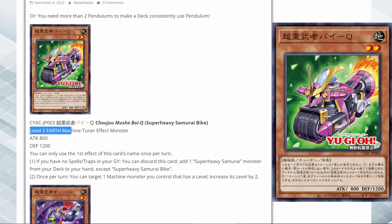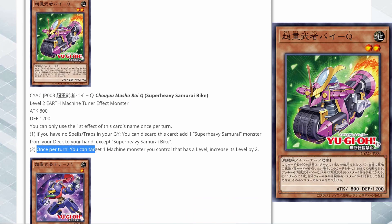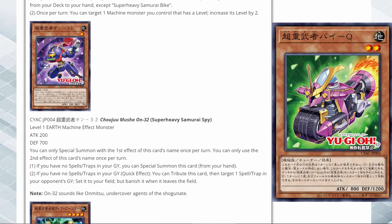It's a level 2 tuner that's able to go into your synchros. Once per turn, you can target one machine monster you control that has a level and increase its level by 2. That's good — this level modulation is going to make it easier to go into your level 10, which is like the main boss monster besides the train guy, who's a level 12. That card's pretty good.